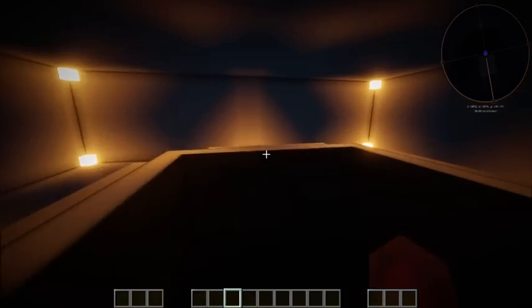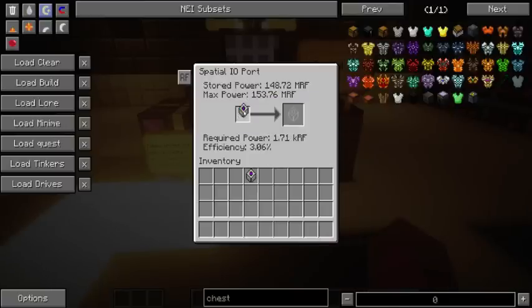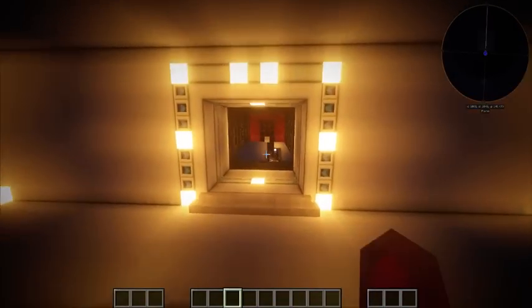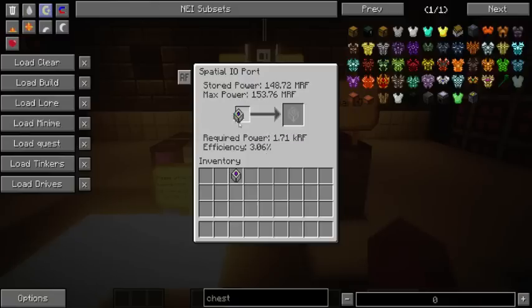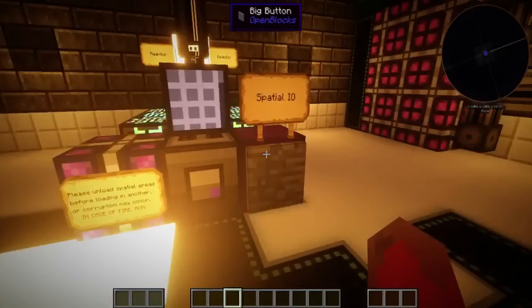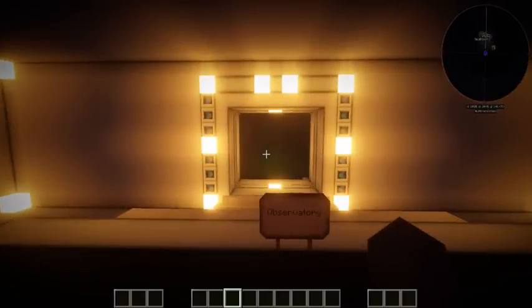Now, what happens if you override them? Say you loaded up the inclusion chamber, had some fun with it, went back down, and you're ready for the next one — but you take it out without unloading it. You put the biosphere in, press the button, and at first everything looks fine — you can see the biosphere, it's there.